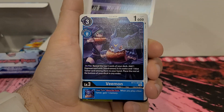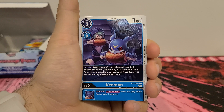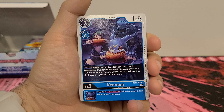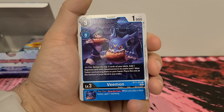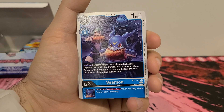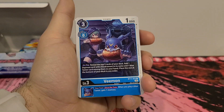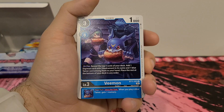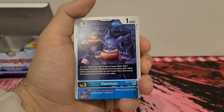Waru Seedramon we've seen. Vmon we haven't seen — 3 play cost, 0 digivolution cost, 1,000 DP. On play, reveal the top 3 cards of your deck. Add one Digimon card with Vedramon in its name and one blue Tamer among them to your hand. Place the rest at the bottom of your deck in any order. Inherited effect: your turn once per turn, when you play a blue Tamer, gain 1 memory. I like the search effect but I don't like the inherited effect. I was thinking he'd make it into the Vmon deck, but because of that bottom ability I don't like it enough.